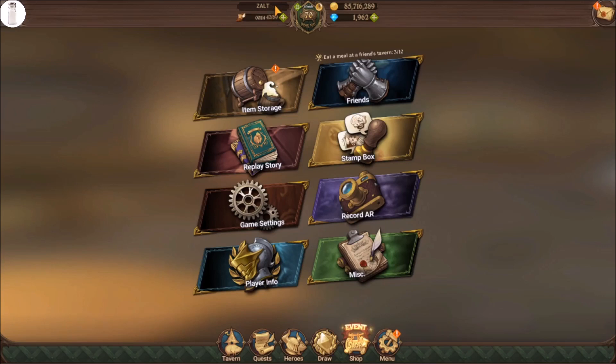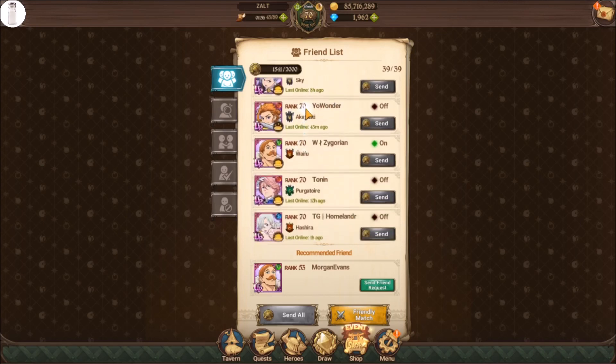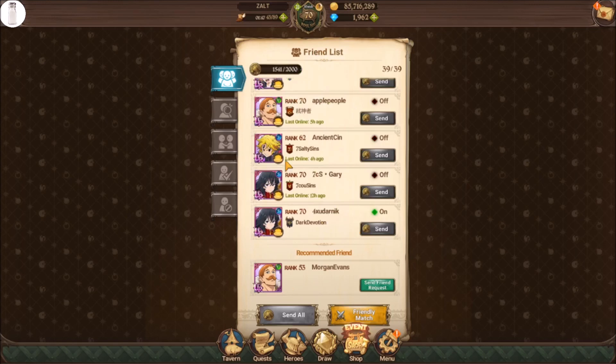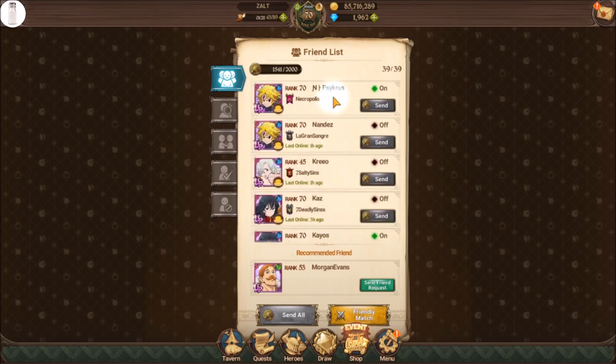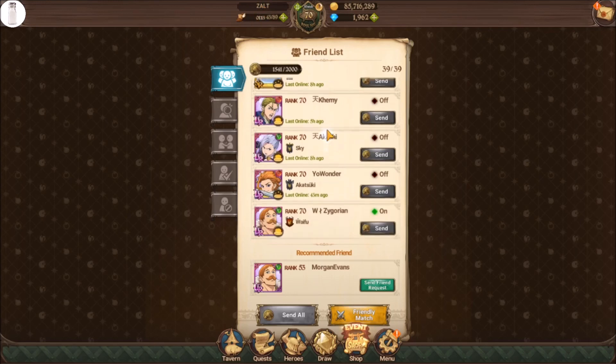I wanted to tie this in to why I actually changed my name to a Z. We all know that a lot of people with this new system are probably just going to end up visiting the first 10 people on their list. We've got 39 people we can have in our friends list right now, and you can only visit 10 people's taverns per day. I went through and took a look at the friends list, and it looks like it is actually roughly backwards alphabetical — you've got people at the bottom who have names starting with numbers first, then A's, and all the way at the top the Z's. I wanted to make sure that with a Z at the top of my name, I would be at the top of most people's lists.